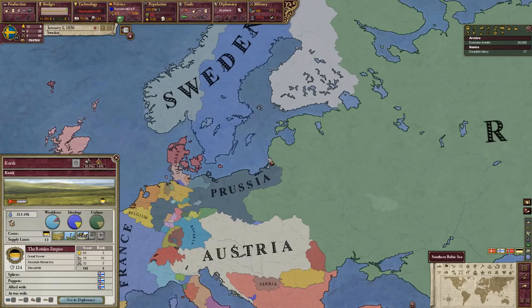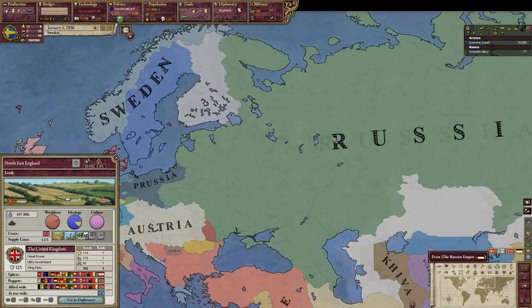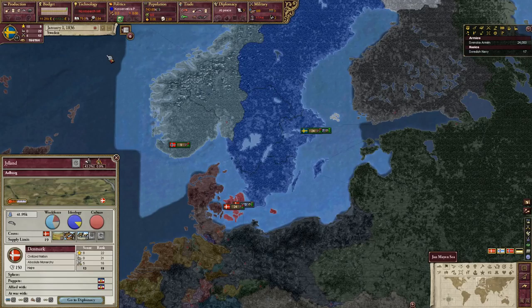We are really weak compared to Russia, so we need allies. There's the obvious option of the United Kingdom — they like us and can be a big help. However, because I want to actually do something against Russia in this playthrough, we're going to try and ally Prussia. The first things we'll do are: ally Prussia, improve relations with neighbors, get to great power status, and put our neighbors into our sphere.